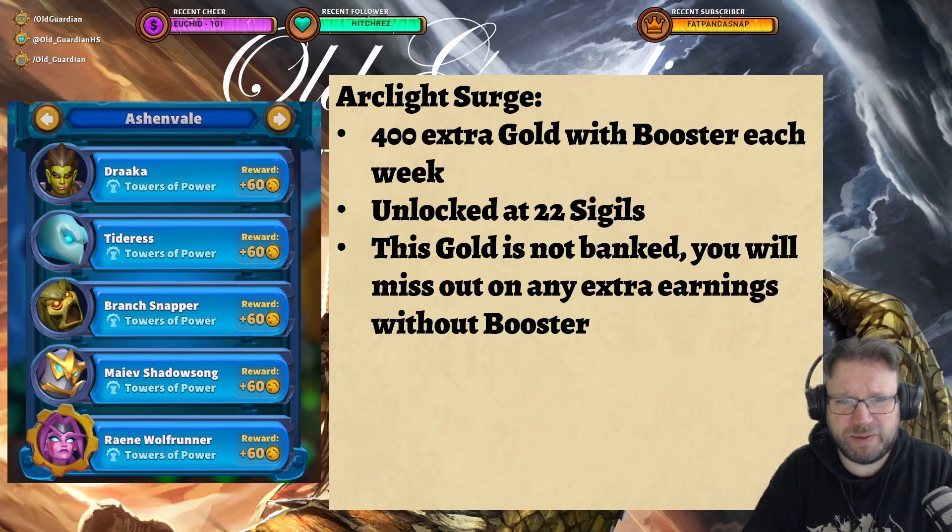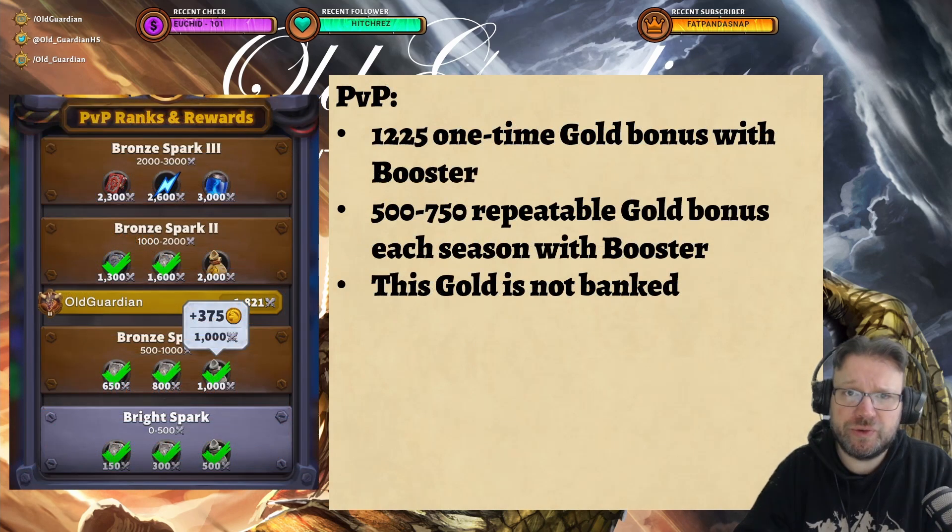Obviously 400 per week means that if you miss a week or two, that's not a big deal — you can easily spend that time thinking about whether you want to spend any money on the game at all. There's also some bonus gold to be had from PvP. PvP rewards up to 9,000 honor are not repeatable — they're one-time rewards. The Arclight Booster for those rewards is going to give you 1,225 one-time bonus gold, also not banked.